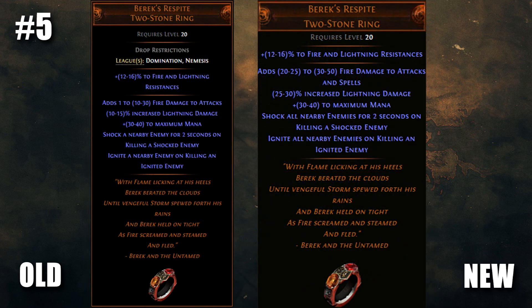Speaking of league exclusives, Barex's Respite has become something else completely. It's been given a bunch more damage, but most shockingly, it's been given a proliferation on kill effect to all nearby enemies for both shock and ignites. This is definitely looking like one of those uniques you could make some pretty crazy builds around. With its potential rarity and power, this could end up being quite valuable.